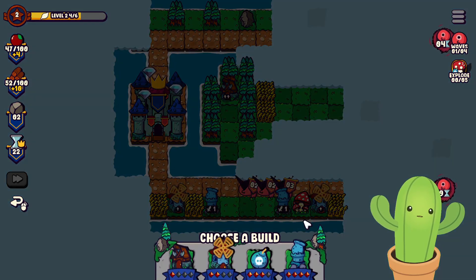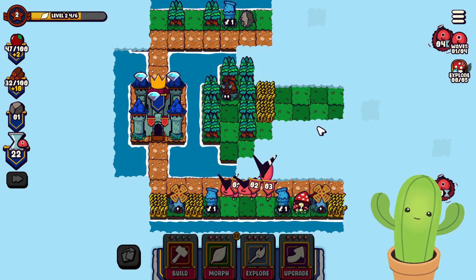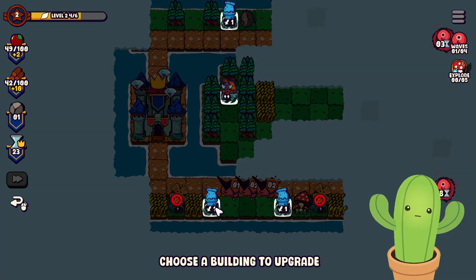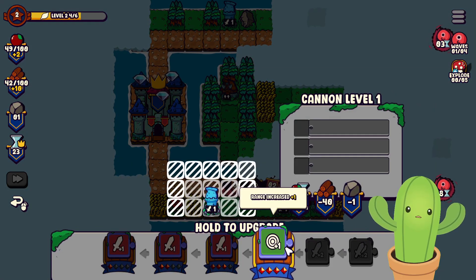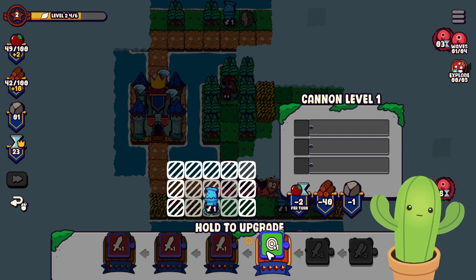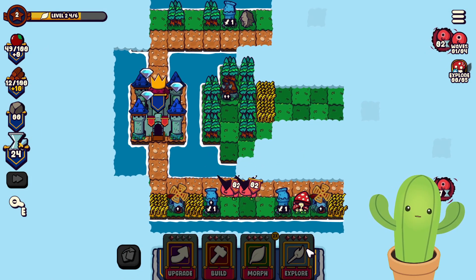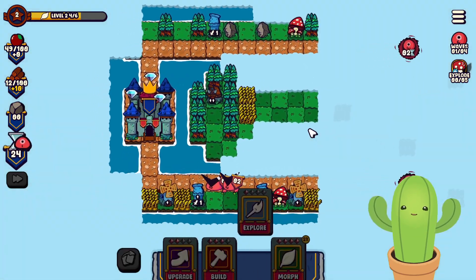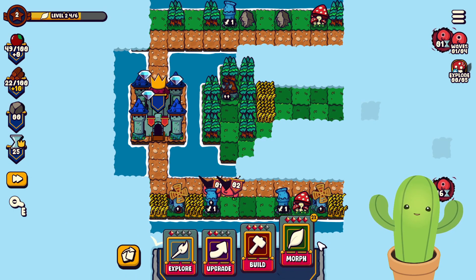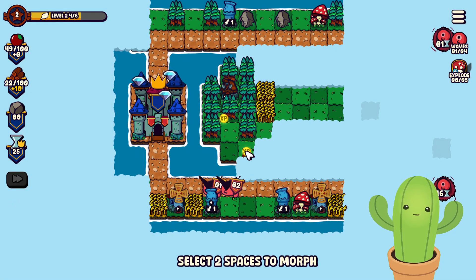Can we defeat that enemy? I'm a bit afraid we won't be able to. One turn — boom, you're dead. I think I need to upgrade the cannon to deal twice the damage, or at least increase its range. That should be enough. Let's explore this way again. Boom, you're dead! We're fine — we've leveled up yet again.